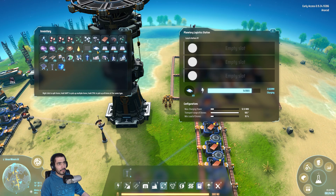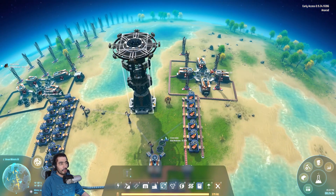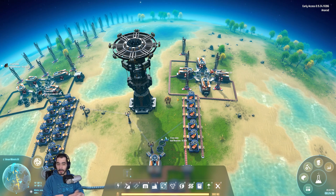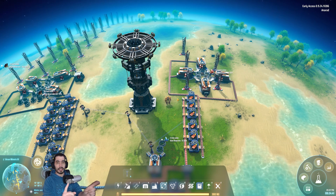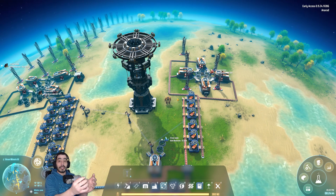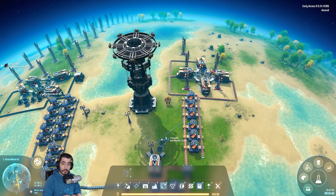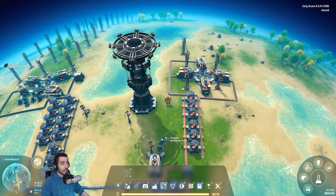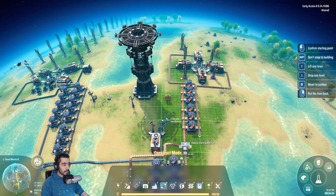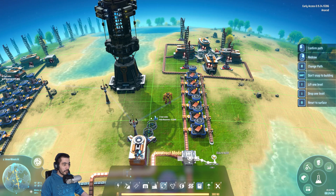Here's how stations work: it's a two-way thing. You have a station that will provide goods and you have another station that will demand goods. That's the basic setup.